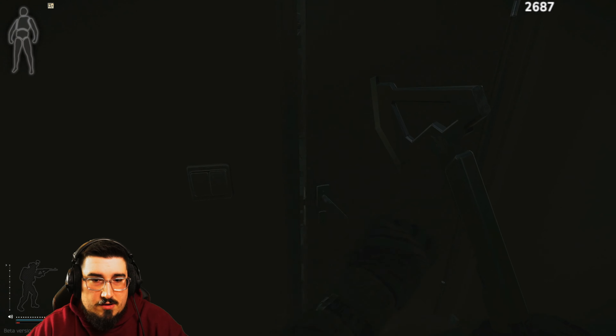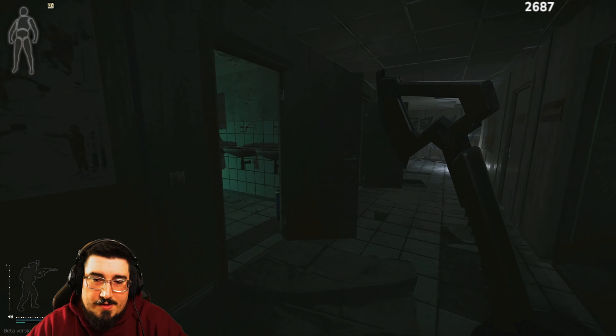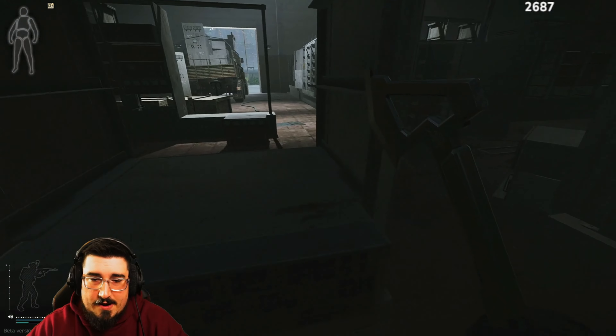You come through here. There is a spawn on the ground right here or on top of this box, and then you jump through here in the window.